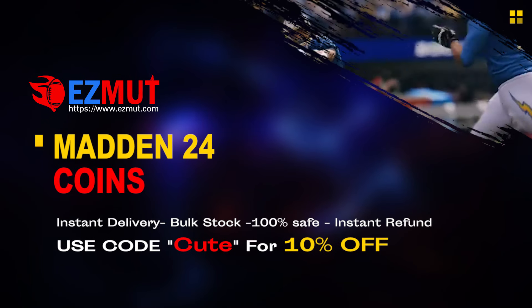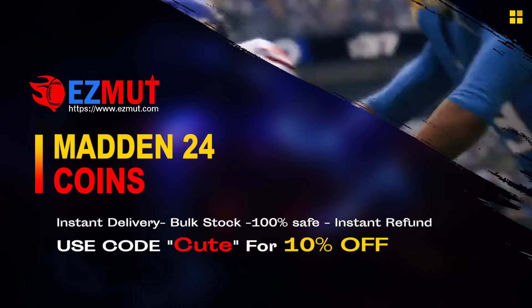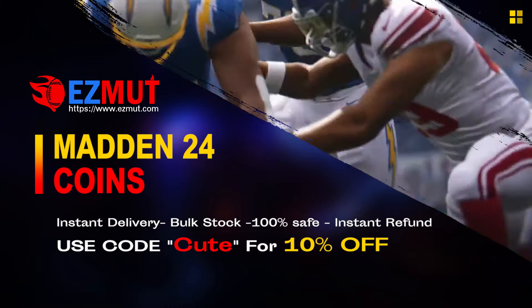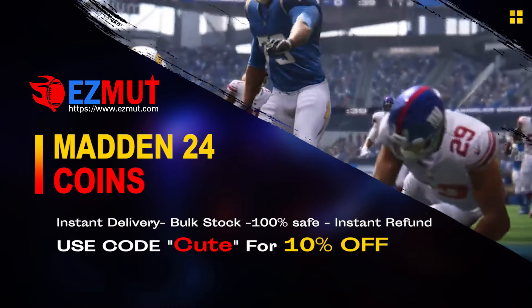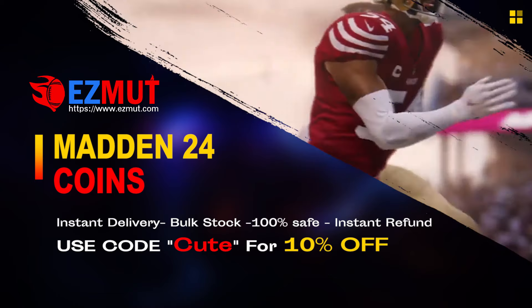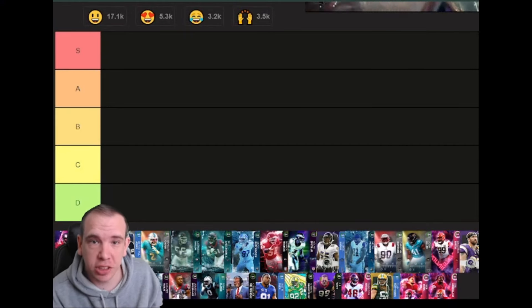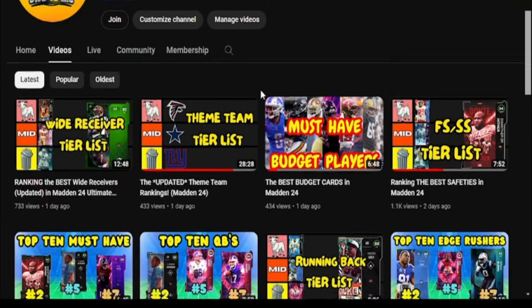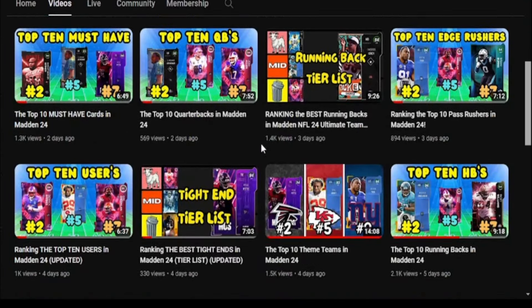Go to easymutt.com, use code 'cute' for 10% off. There's a link down below for buying coins step by step, or you can even buy points now with the new technology — it's ban-free. Stop gambling your money. The pass rushing tier list is here right now, guys. All these videos are on the channel so check them out.